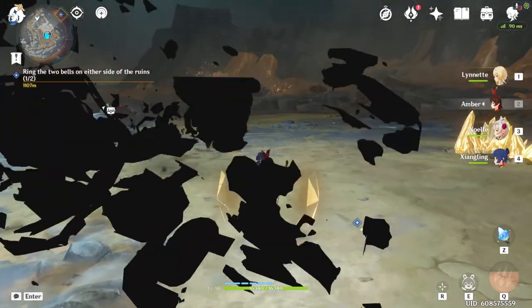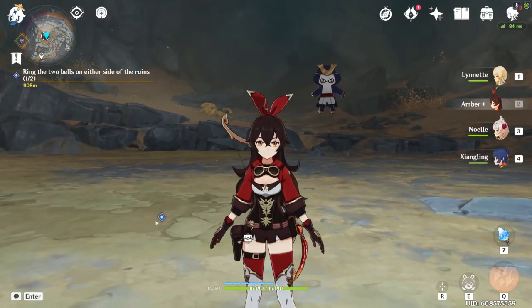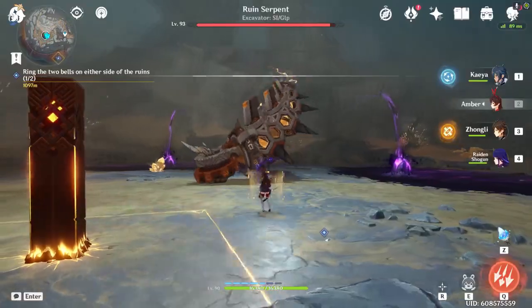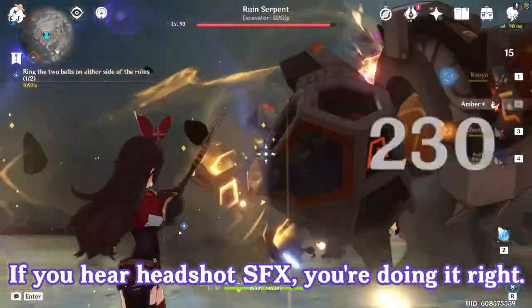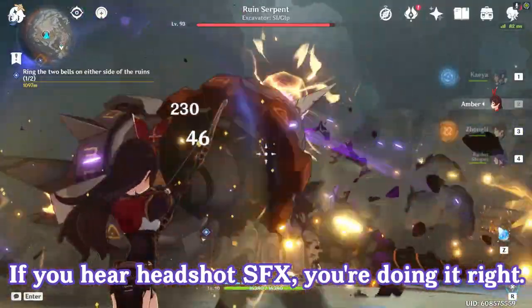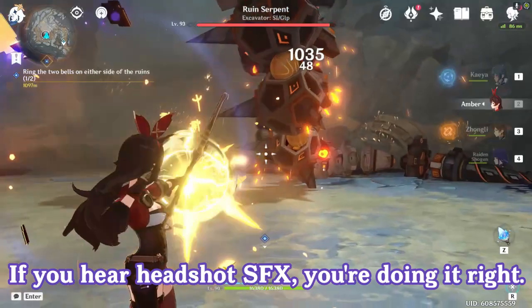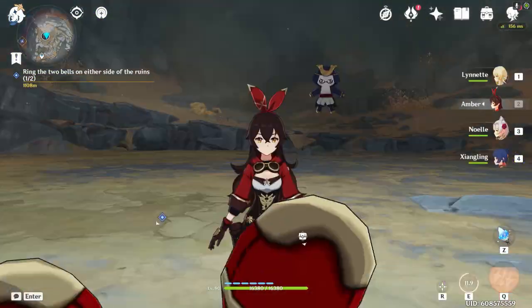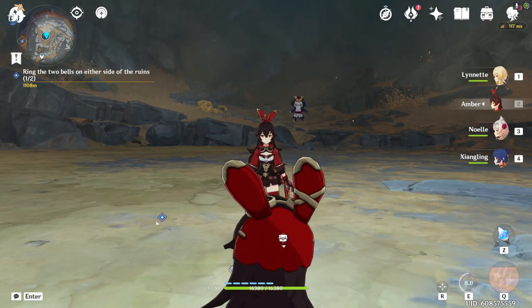There is actually another way to knock down the boss — you can shoot weak spots that appear on its neck, though it's not recommended. I'll demonstrate that briefly here.